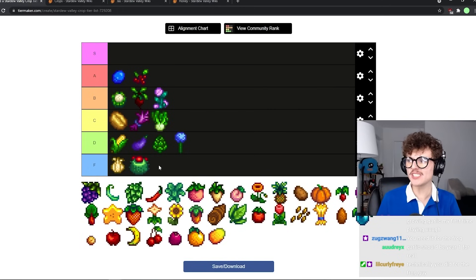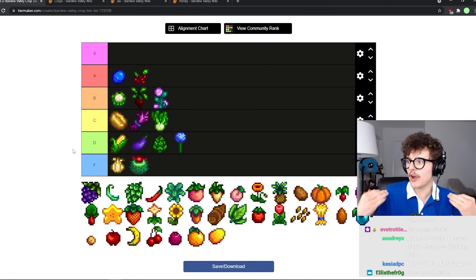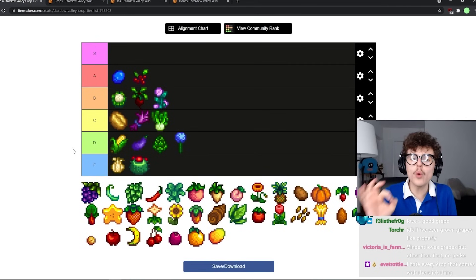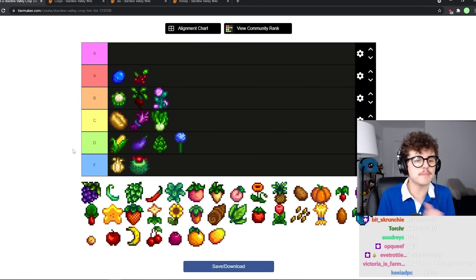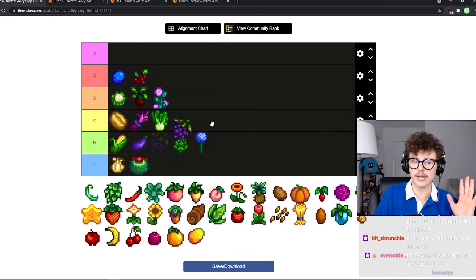Grapes is like the weirdest crop you can grow. If you don't know, grapes are also a summer forage in addition to a crop you can plant, which is really weird. I also openly admit this is a very personal bias, but I hate growing trellis crops — it is so annoying to plant, they're annoying to walk through, they block other crops so you can't see them. I really don't see why you would grow grapes. C tier.